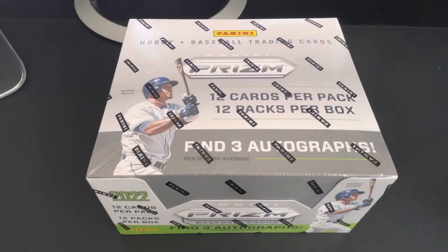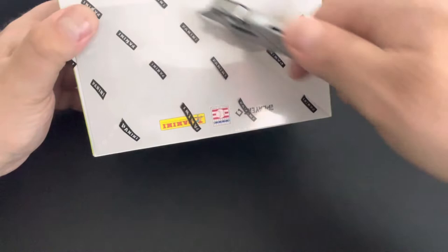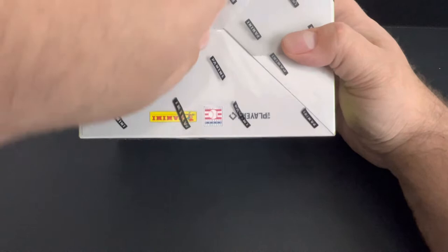What's up everybody? It's Mike with Ted House Sports, and I picked up a box of Prism Baseball. I know that Wander and Julio and C.J. Abrams and Bobby Witt are all in this product because I've seen the cards. So let's get into this.